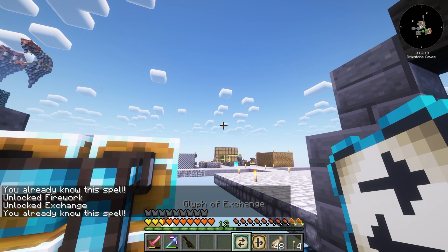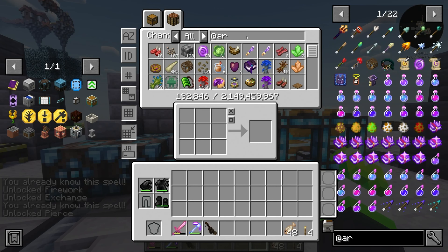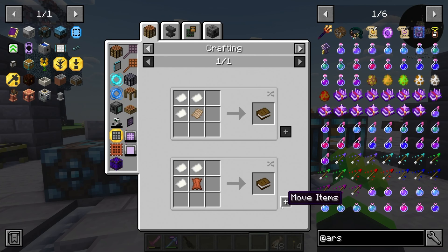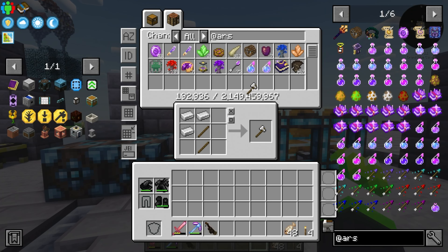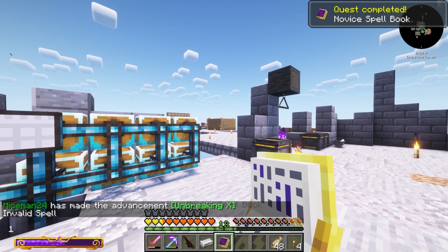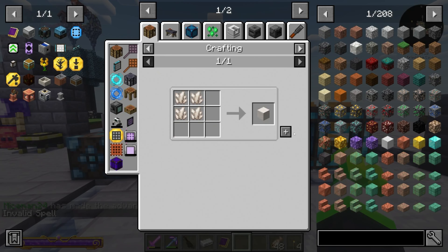We need a book, so first we need paper. Then get a book and each of the tools. I should have started with this one - it would be much easier. Get a pickaxe and throw it in! We have now unlocked the novice spell book - unbreaking X, invalid spell. That's cute.